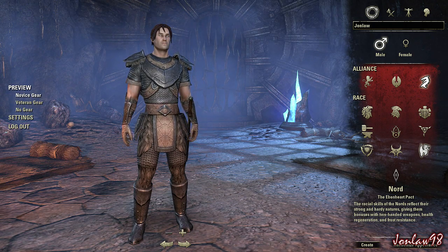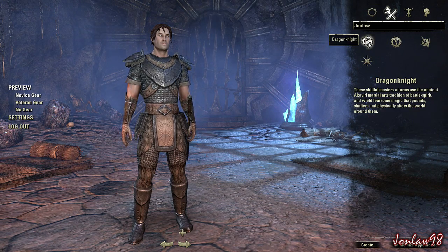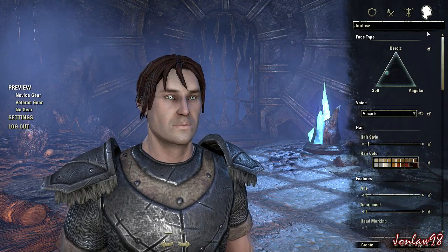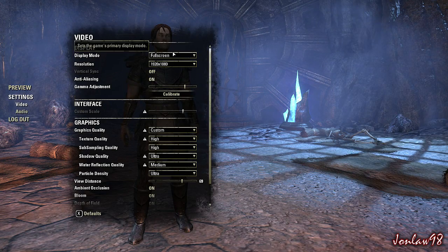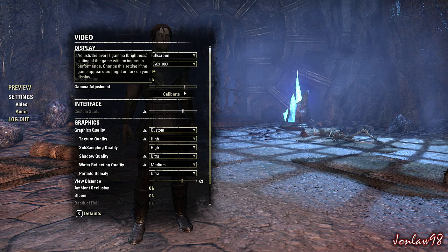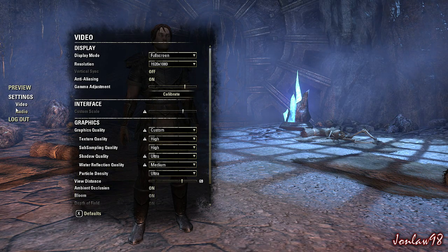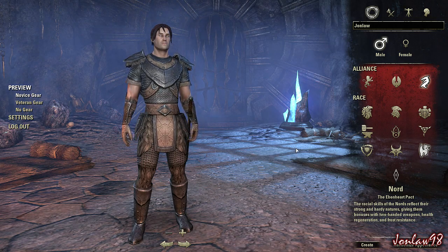I already created my character - I'm Ebonheart Pact Nord and I'll be playing as a Dragon Knight. I'm running ultra settings pretty much across the board. Let's get started. They were having a little bit of issues with the character creation but let's go ahead and create our character.